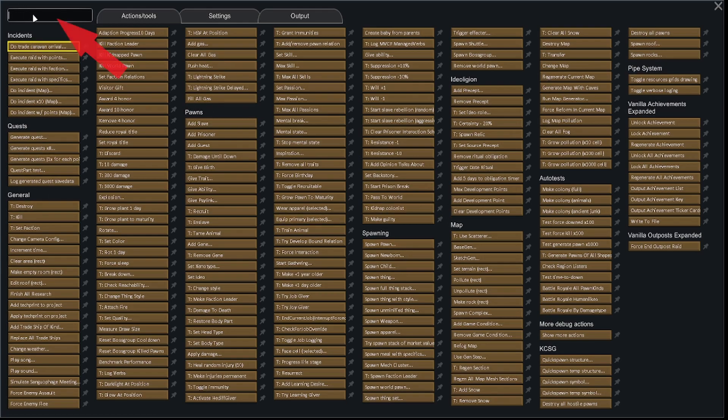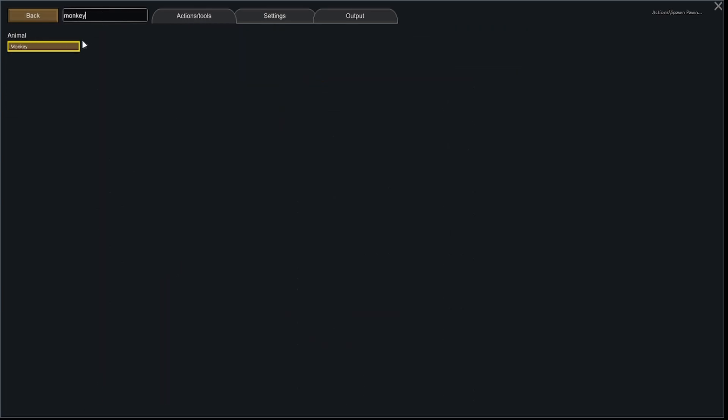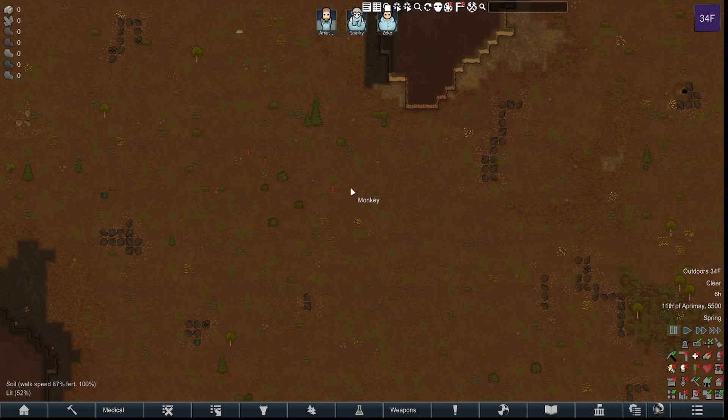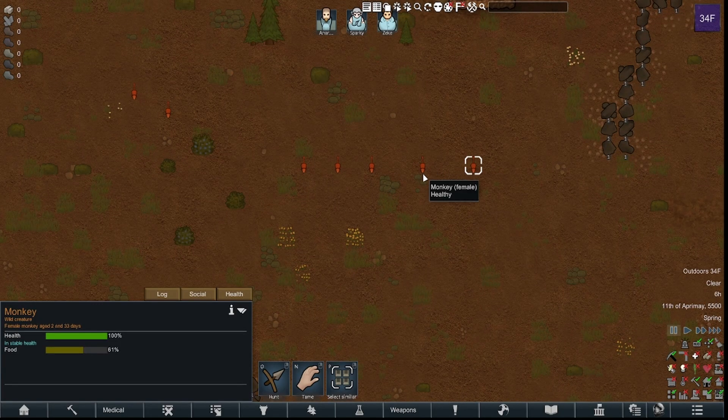You don't know where it is? They've broken it apart into different sections now, which is really nice. Or you can always just type in the search bar in the top left. We go to Spawn Pawn — it gives a list of all kinds of stuff. If you want to spawn in a monkey and don't know where it is, just type in 'monkey', left-click, and now you can start spawning monkeys.